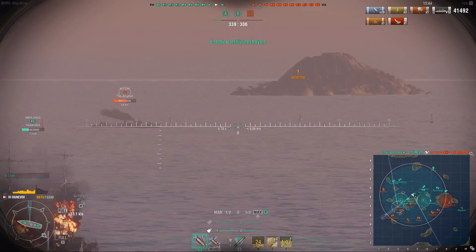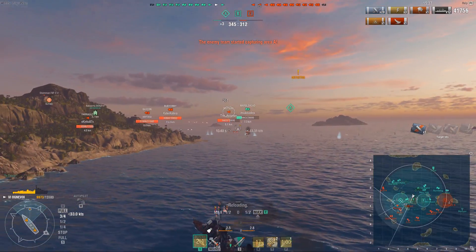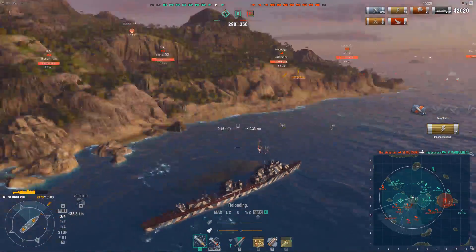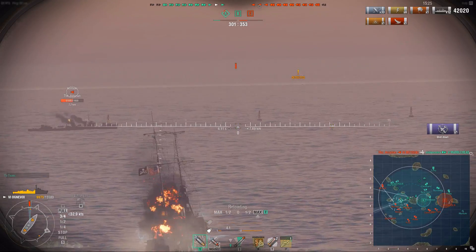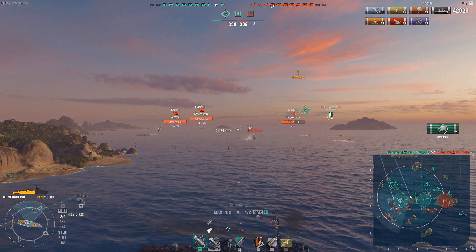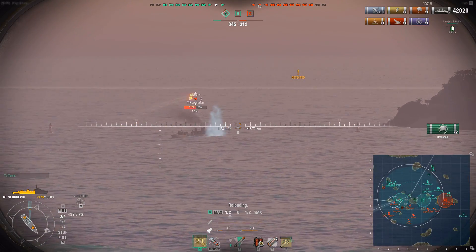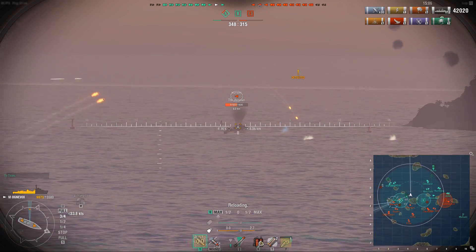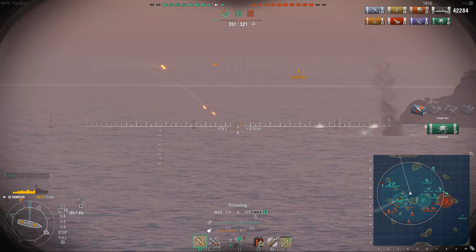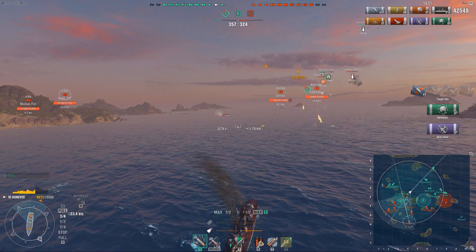Since this Mutsuki keeps pushing into the cap, I switch to HE and continue harassing him. Mutsuki is a huge threat to my team and someone I have no issues dealing with — though he can frustrate me by spotting me outside my range, since Mutsuki's concealment is 6km and mine is 7.5. I take every chance I can to pump some damage into him. I don't want to cross into the cap though, because then all the stuff south of me would be able to shoot me. Your maneuverability keeps you alive, but also your ability to zone out enemy fire — keeping land masses between you and enemies is hugely important for keeping yourself safe.